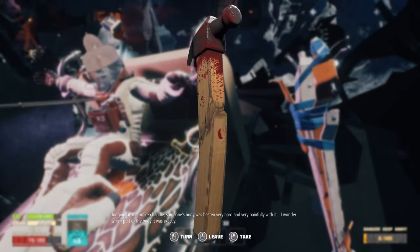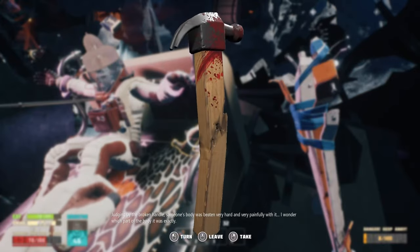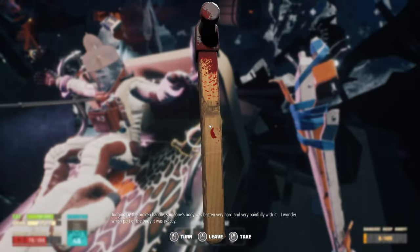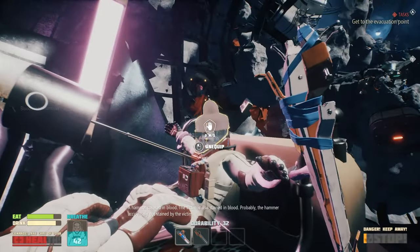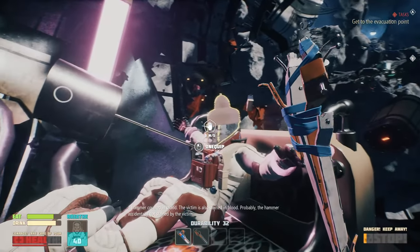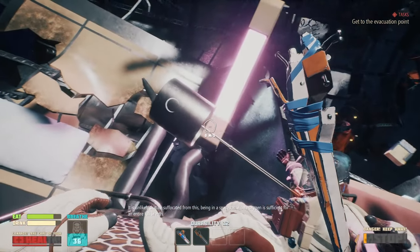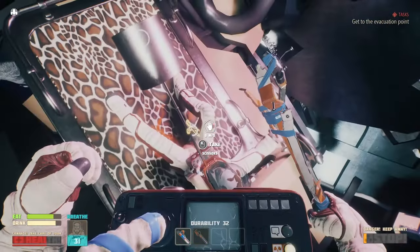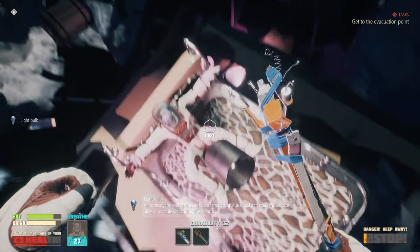Judging by the broken handle, someone's body was beaten very hard and very painfully with it. I wonder which part of the body it was exactly. Like, what's the point of taking this? I guess we'll take it. The victim is also stained in blood - probably the hammer accidentally got stained by the victim. It is unlikely that he suffocated from this, being in a spacesuit where oxygen is sufficient for an entire full breath. Take... Oh, shears! Hell yeah! And a lightbulb.